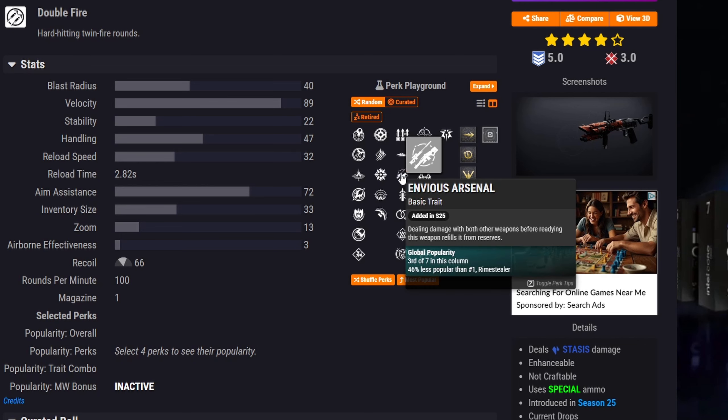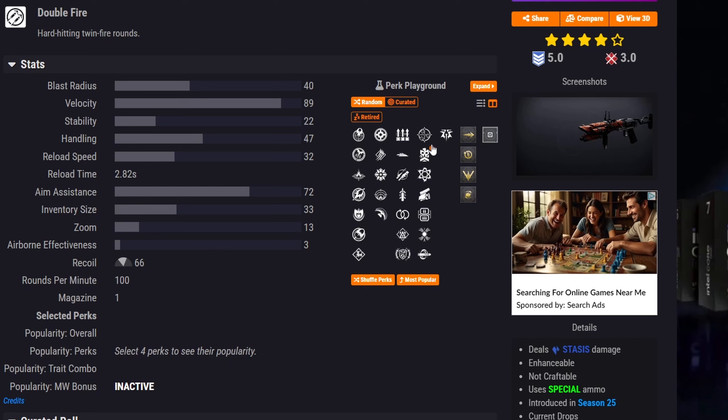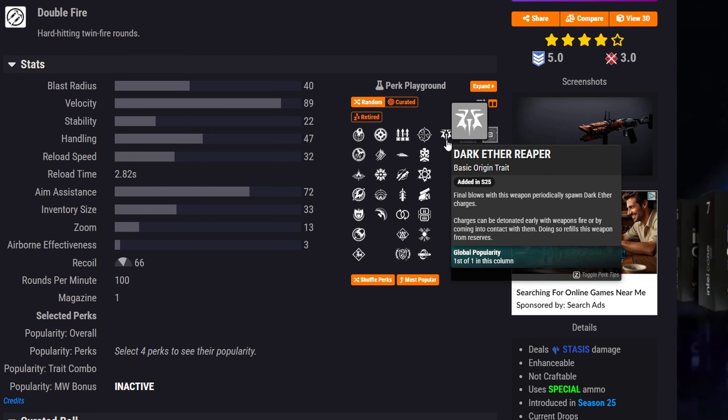Liturgy also has Envious Assassin, where dealing damage with both other weapons before readying this weapon refills it from reserves — good for damage rotations. For pure add clear, there's One for All and Chain Reaction. All seasonal weapons come with the origin trait Dark Aether Reaper, where final blows periodically spawn Aether charges that can be detonated by weapon fire or contact, refilling the weapon from reserves.